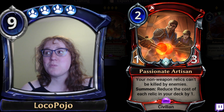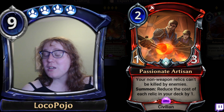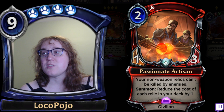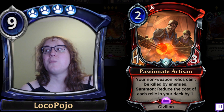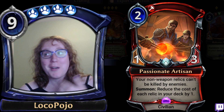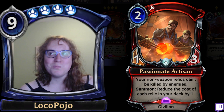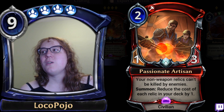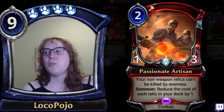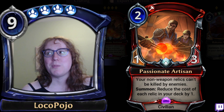With its other text: your non-weapon relics can't be killed by enemies, which means Passionate Artisan becomes a pretty important target. If this card is on board, it's effectively a permanent face aegis for all of your relics, meaning you can play a lot of relic-based strategies and your opponent is going to have to focus on this unimportant 2-drop in order to get to those relics. That slows them down on tempo and gives you space to play some pretty aggressive 3-drops and 4-drops that you wouldn't otherwise be able to play.